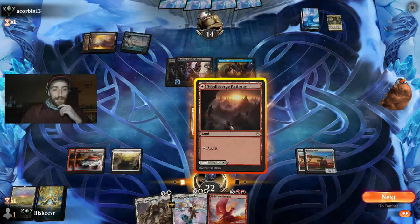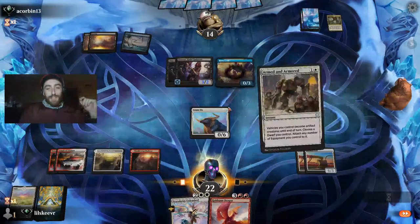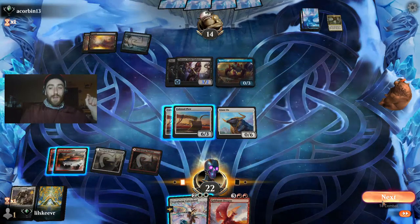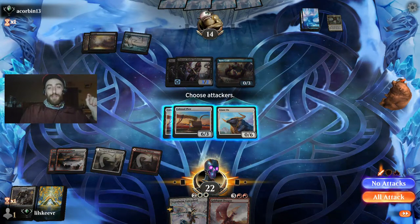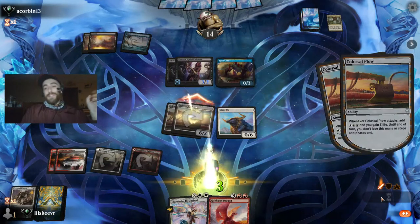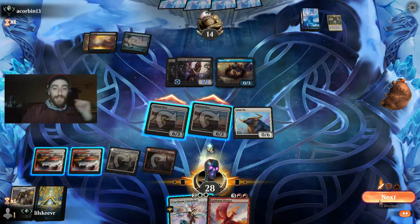All right — this is awesome! We get to show off the power of Armed and Armored. We could tap our Ox, but we're just going to take full advantage of the card: ramp six mana. And if we had our Ugin we could lay an Ugin — just to point that out.